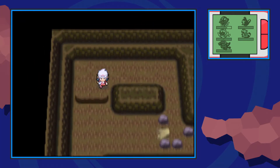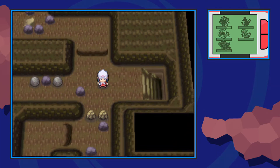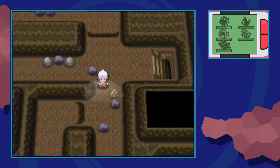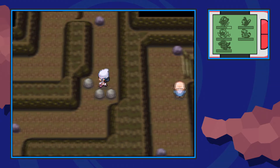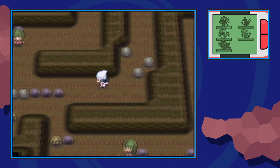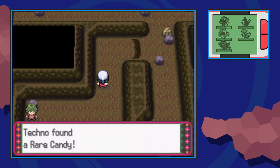Next we're going to hop over this ledge and make our way southbound. Using the Mach Bike to go back over, we're going to rock smash this rock. Once we make our way down we're going to have a small strength puzzle. There's not really any way you can do that wrong, so just make your way around and by this Ace Trainer you'll be able to find a hidden rare candy.